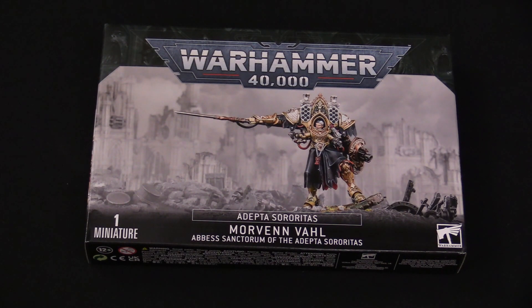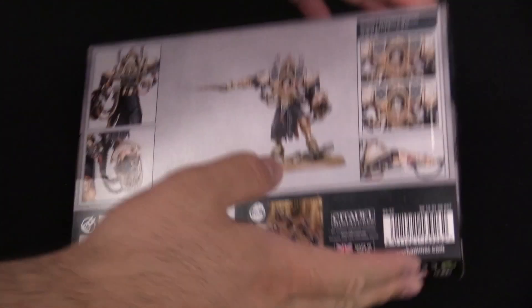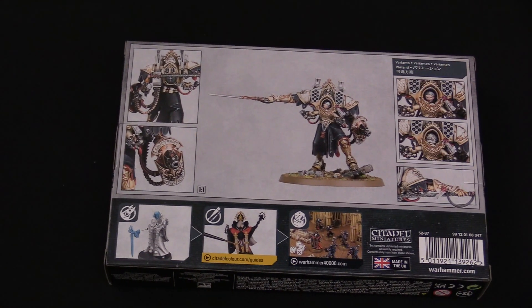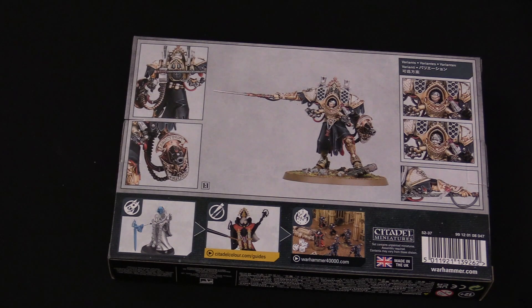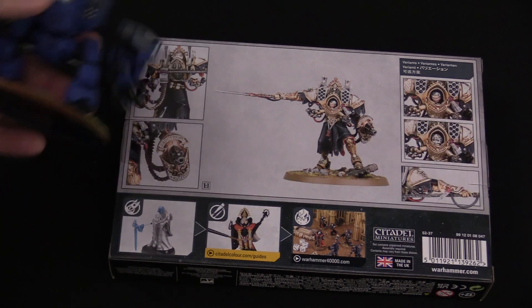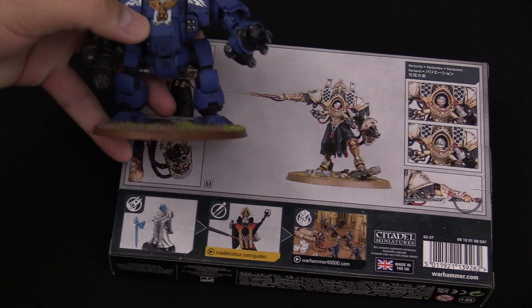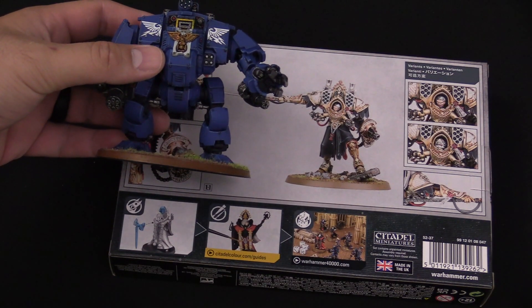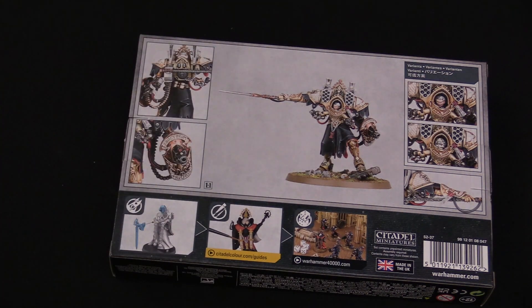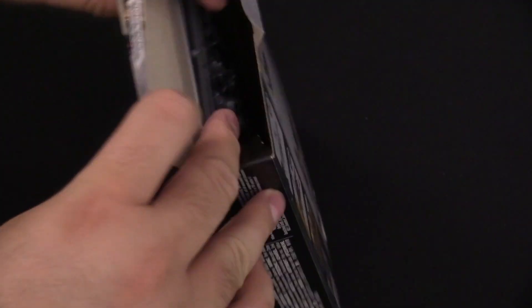The final Sisters product we're unboxing is the new Morvenn Vahl — the High Lord of Terra who has taken up the mantle for the Sisters. Pretty exciting lore-wise and a very cool model. For scale, here's a Redemptor Dreadnought with its arm popped off — Morvenn Vahl comes up to roughly the shoulder of the Redemptor. Let's pop this box and see what's inside.